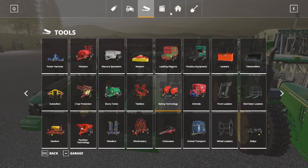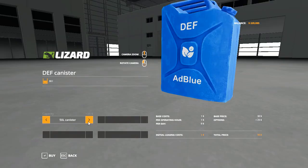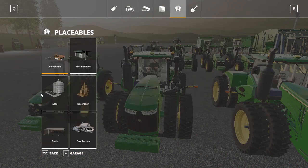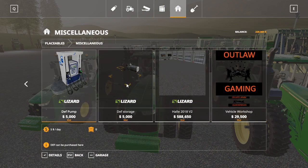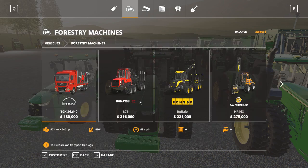If you go into pallets, you can get two types of canisters — a 50-liter and a 25-liter — for Blue Def, and you can buy this for your equipment. I believe it's also under Placeables under Miscellaneous; you can get the Blue Def pump and Blue Def storage. They've incorporated this into the game now, so if you all want to use it you can. If you want to be realistic, I suggest using this specific mod.